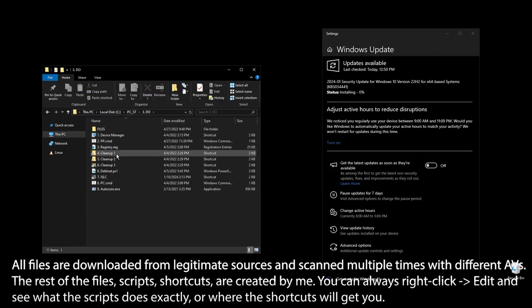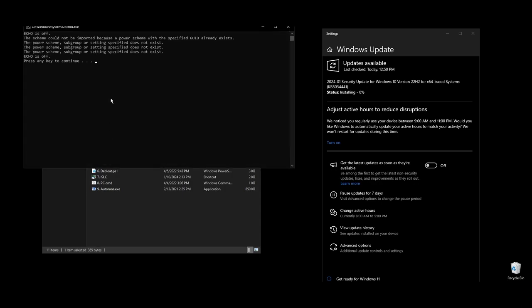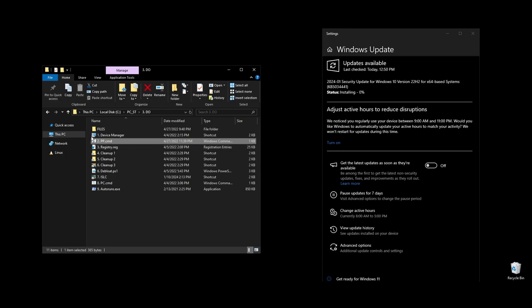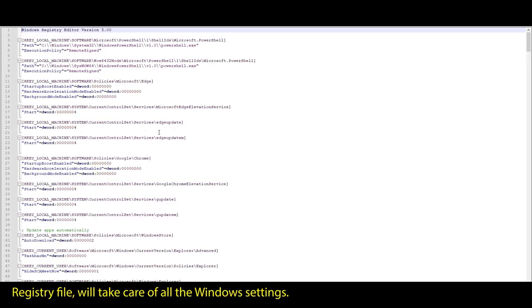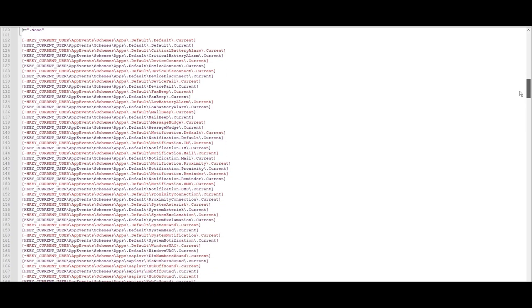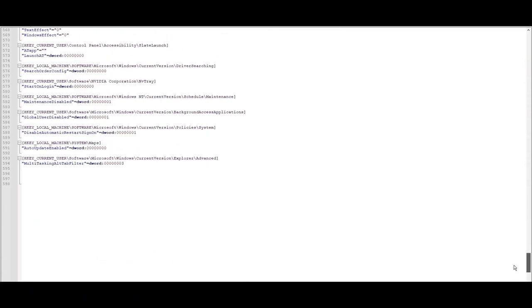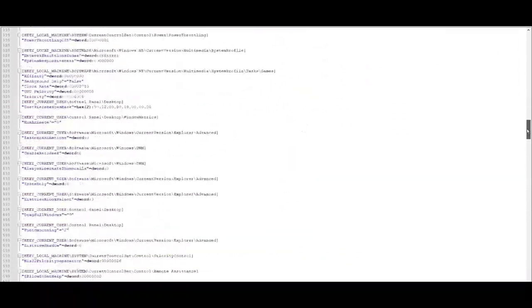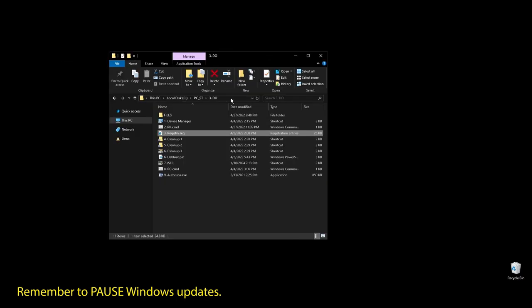Once everything is installed, we are ready to start optimizing your PC to boost FPS in Smite and generally every single game that you play. First, let's start with your Windows power plan. Just run the PP file and it will automatically import and enable the highest performance power plan for Windows. The registry file will automatically optimize, update, enable, or disable every single Windows setting that makes sense for performance. This is literally everything that will have an effect on performance while skipping everything placebo or useless.